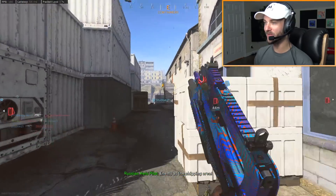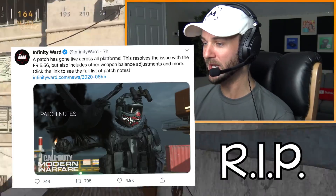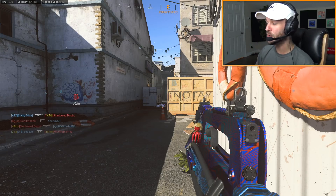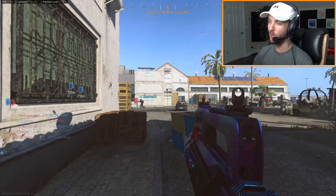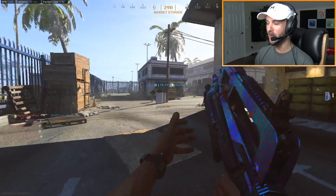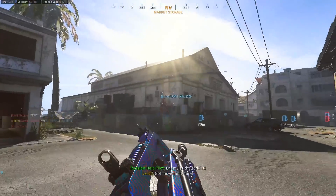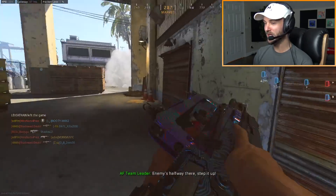I'm actually really happy that this thing is broken right now. I know Infinity Ward is going to patch this - by the time I'm recording, it might even be fixed - but it's a lot of fun to use. Just in case you didn't know, there was a glitch identical to this in Modern Warfare 2. It almost feels like a throwback to that glitch, except the difference was you could use the shotgun attachment on any assault rifle and cross-map people with it easily.